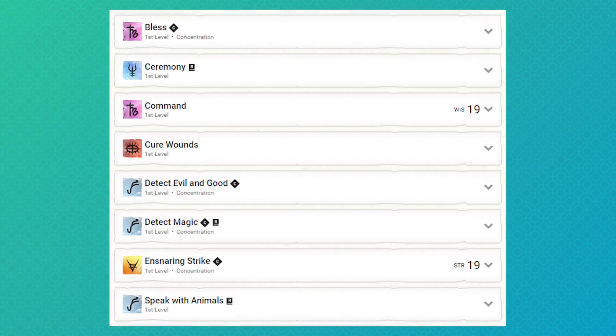Spell selection was tough for me on this one. At first level, we have Bless, Ceremony, Command, Cure Wounds, Detect Evil and Good, and Detect Magic. We also get Ensnaring Strike and Speak with Animals from our Oath spells. Yes, we are all going to get married at the start of the game.